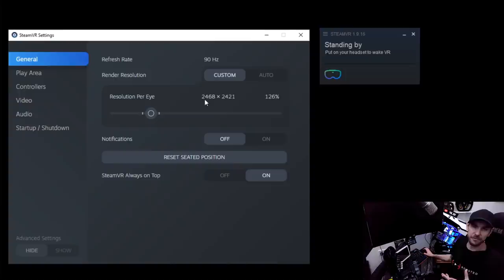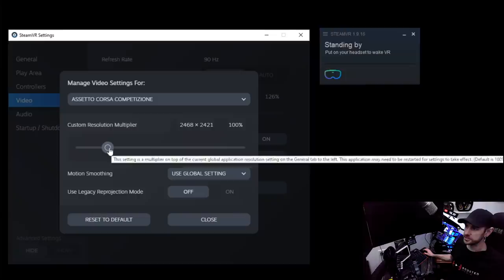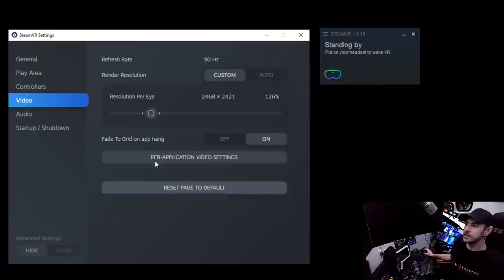Then we have resolution per eye — this is purely super sampling. At 100% you're running at the native resolution of the panels in your headset. For ACC, I like to run it at 126%. I find that's a pretty good sweet spot between overall clarity and not putting too much of a performance hit on the system. You really find in ACC specifically that you get blurry graphics around the center of the picture as you look into the distance. So increasing this as far as you can before sacrificing frame rate helps a lot. Also make sure to set it both here and in the per-application settings — in my experience, setting it in both places is necessary for it to work properly.